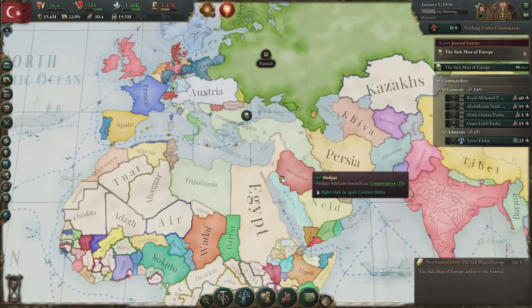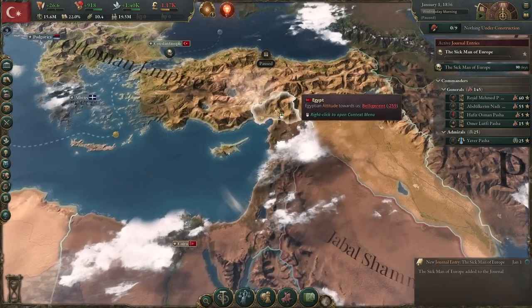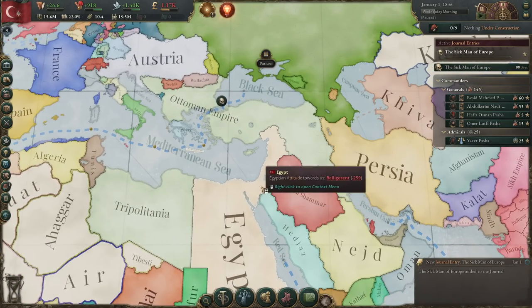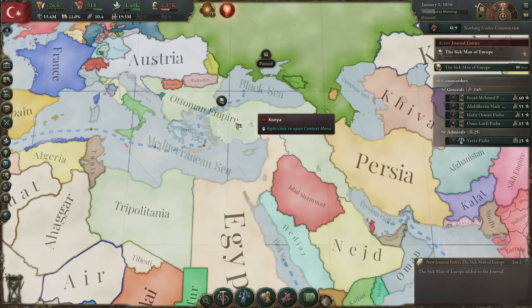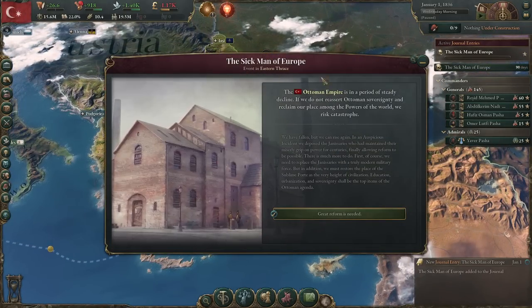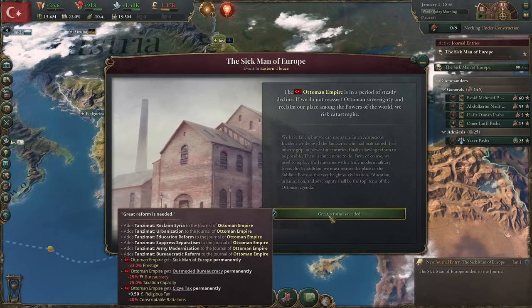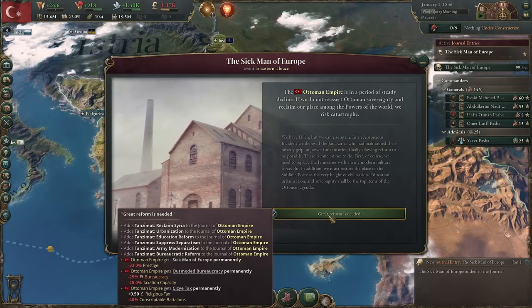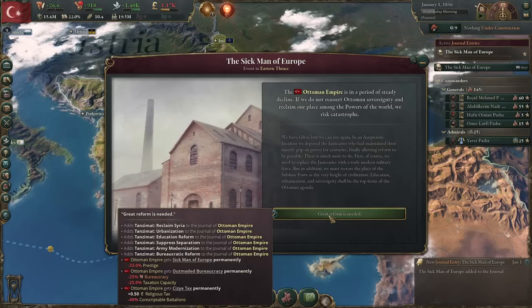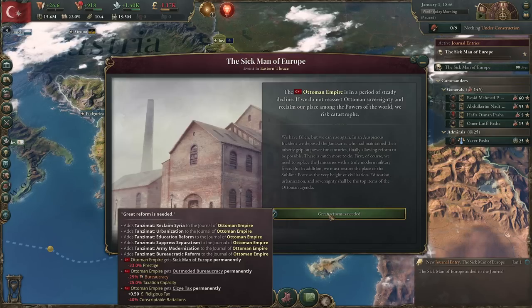The Ottoman Empire at this point in history is considered the sick man of Europe — it's dying. It's got a load of problems. Even though it outwardly looks stable, it is not. The Ottomans have recently lost Syria and the Holy Land region to Egypt and they are in danger of complete collapse and Egypt advancing even further. The reason they're so hard is they start with the 'sick man of Europe' modifier: negative 33 prestige, negative 25% bureaucracy, negative 25% tax capacity, and you do get some money from a religious tax, but the amount of battalions you conscript goes down.